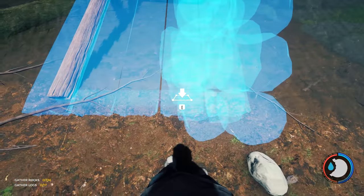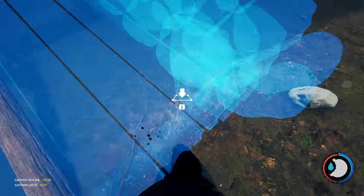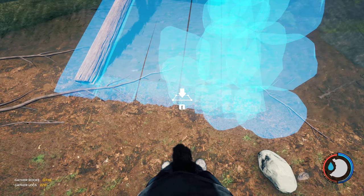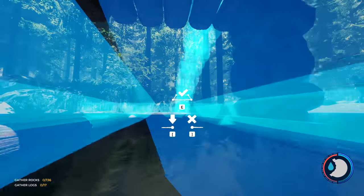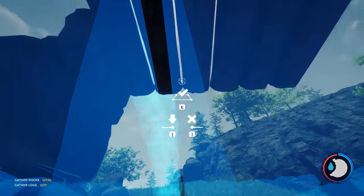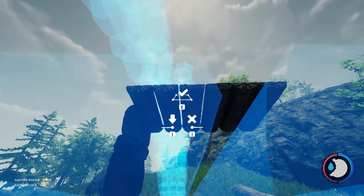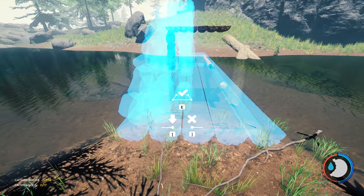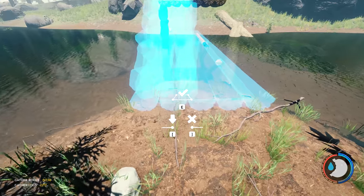If you mess up you'll have to cancel one, and if you cancel the wrong rock wall you'll probably have to place the whole thing again - and that's just tedious. Also, just so you're aware, you're clearing all this - the middle pillar and that.